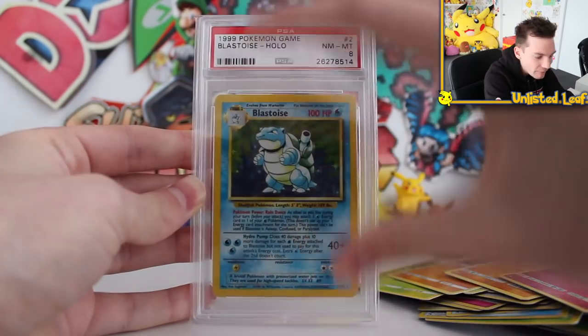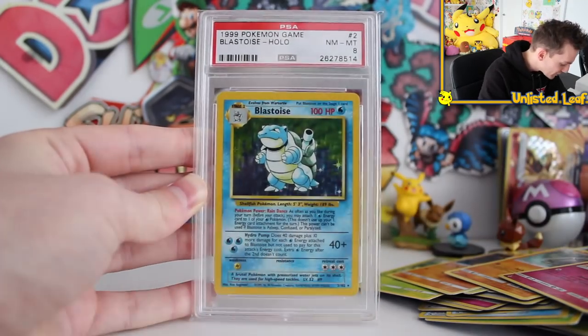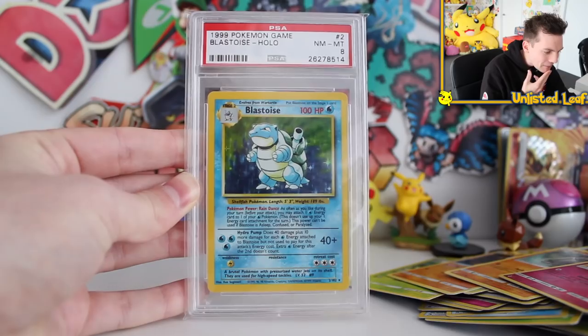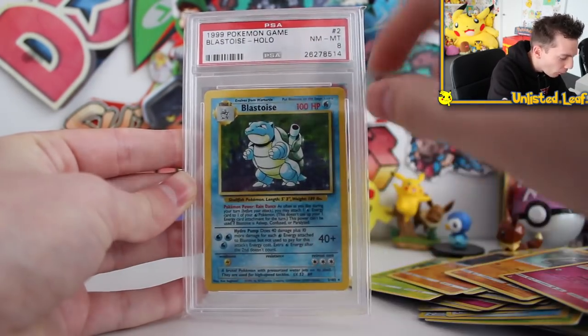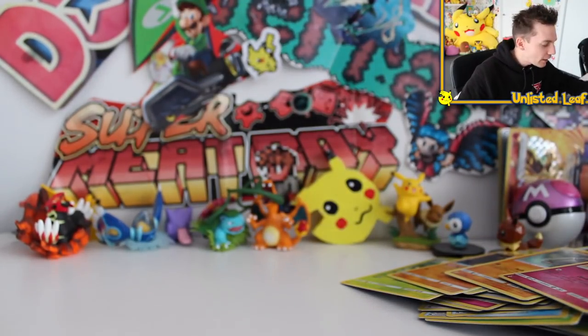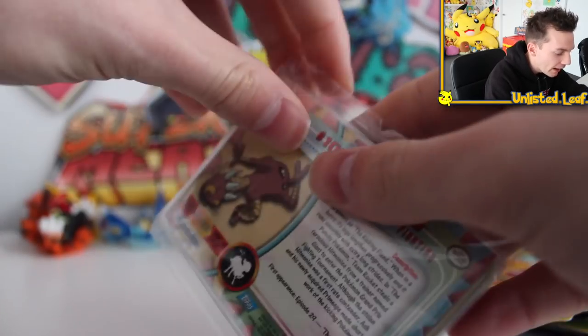I knew I sort of had to save it for a special occasion, then when I saw the Blastoise box I was like, there's not a better fitting position than to open it with that box. How good does that PSA card look? It looks ridiculous! Such a thick yellow border. Let's put this PSA card to the side — it definitely brightens up my day after getting nothing on that GX box — and let's open up the premium repack.